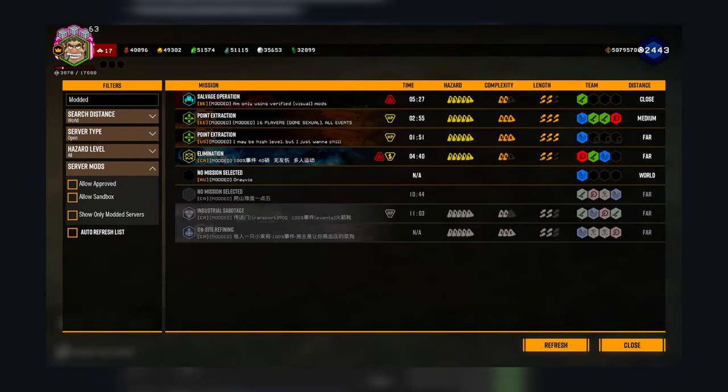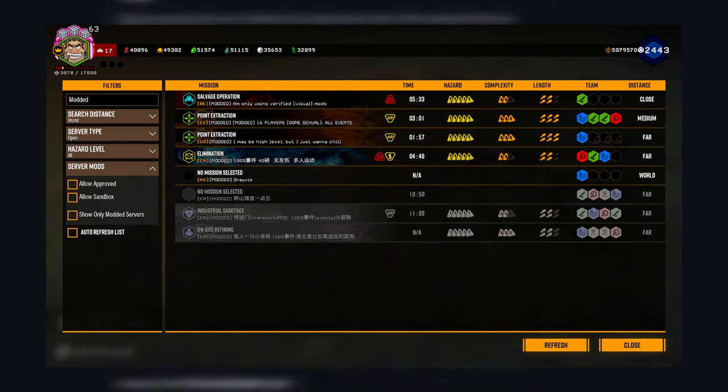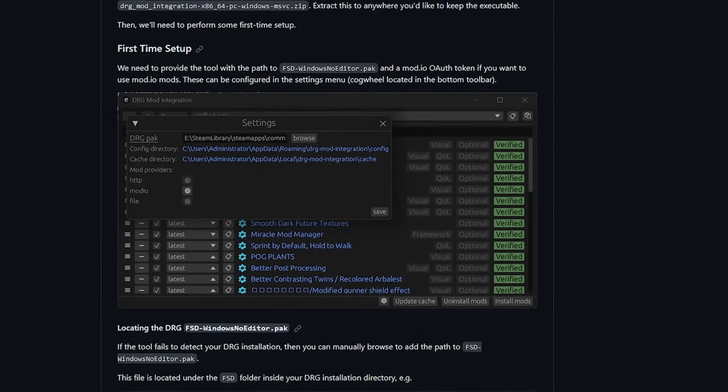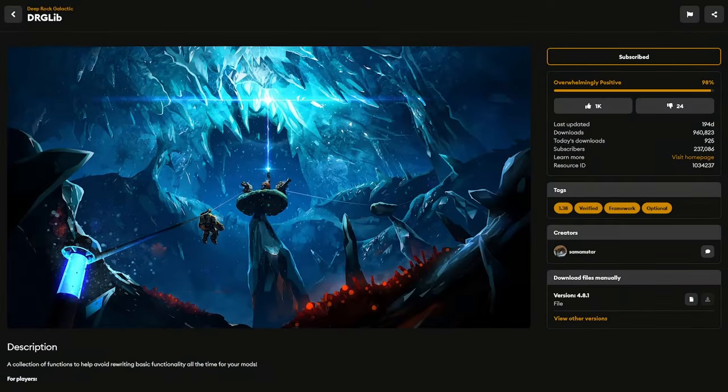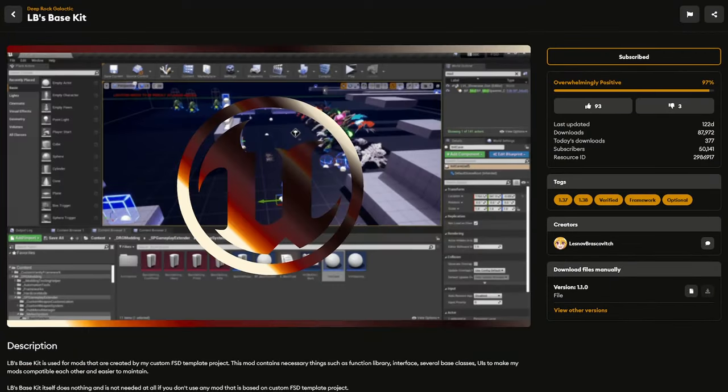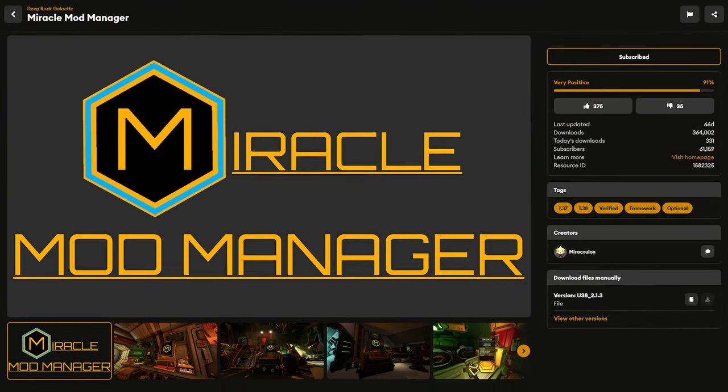While running mod integration, your game will appear in the normal section of the lobby browser, but it will automatically add a label saying 'modded' to your server name. You will need a number of frameworks to get other mods to work, so I suggest installing the following if you want to hit all the bases: DRGLib, Custom Vanity Framework, LB's Base Kit, Miracle Mod Manager, and Mod Hub.